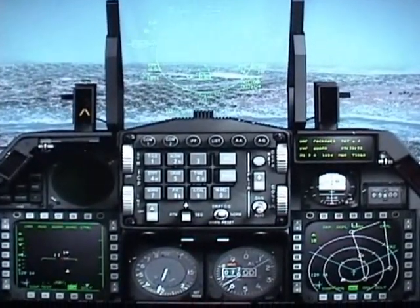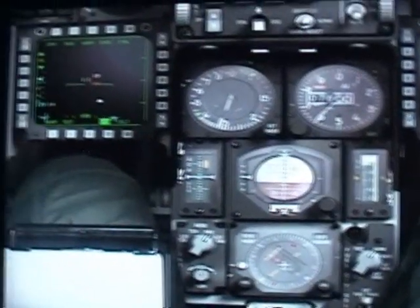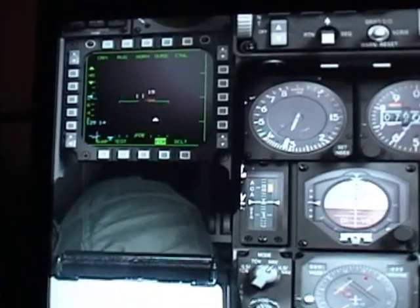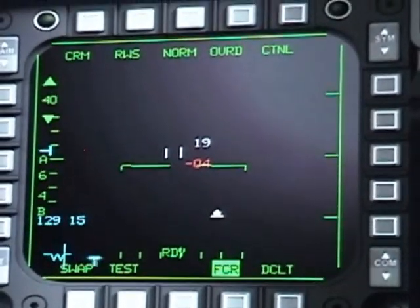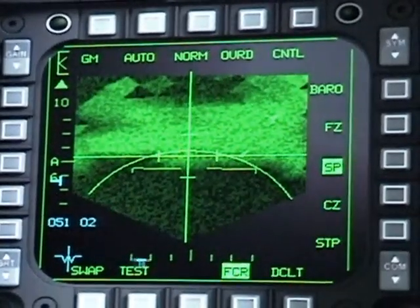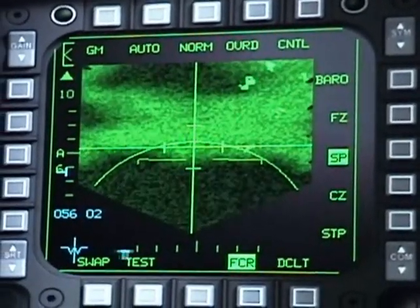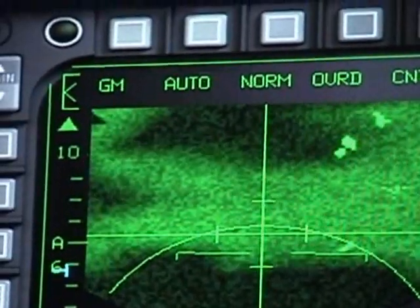Falcon 4.0 has only modeled three of the air-to-ground radar modes. You can engage your air-to-ground radar by pressing the backspace key, and you can cycle through the different modes by pressing F2.